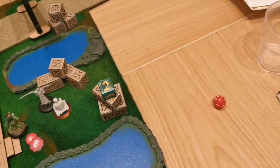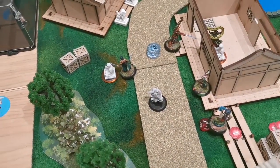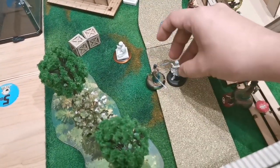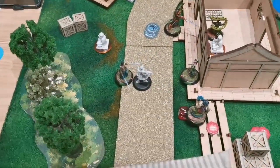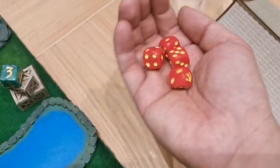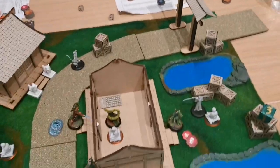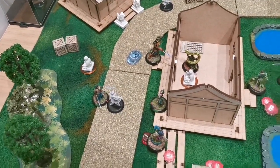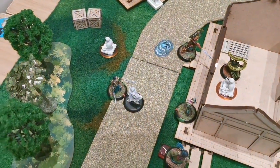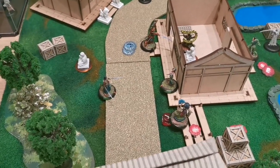We roll for initiative — I made a four, he made a two, so the turn goes to me. First activation of turn three: Itsunagi will hit Matsu with a surprise attack from behind. Correction — Matsu is never surprised because she has six sense. So I spend two ki for feint, go on attack while he goes all on defense. I make six, seven, eight against his four. Total of four damage, and Matsu is killed with four damage. Actually I had Brutal, so that's five damage — more than enough.